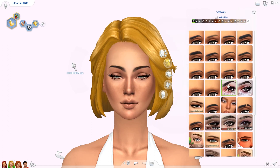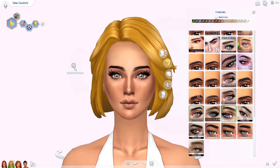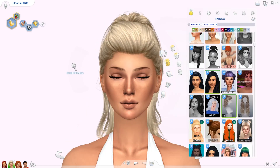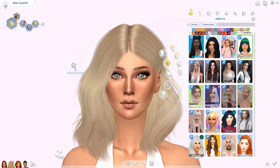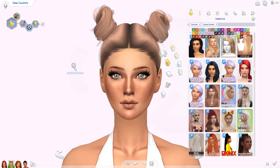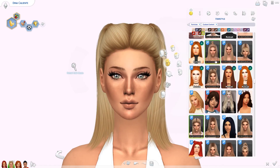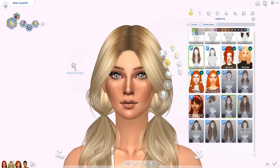I'm still learning alpha CC and don't know how to make it look its best, so I hope alpha simmers still think these sims look good — I think they turn out super well. Today we are doing the Caliente sisters, Dina and Nina. I was considering doing Katrina as well but decided to stick to two sims. I don't have any alpha custom content for males, so if I want to do Don or any of the guys I'll need to go CC shopping first.